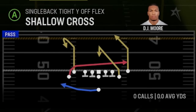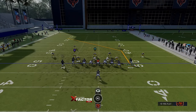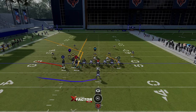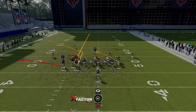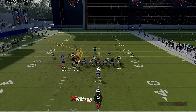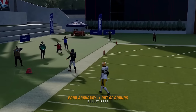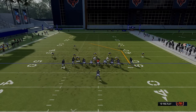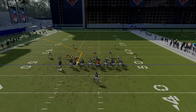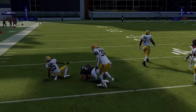Against cover two zone, I motion him over, put the Y receiver on a streak to pull back the safety, and the X on a flat to pull the cornerback down. I'm really shooting for the B receiver. I don't need the tight end or running back because I have my check down on the X route. Against cover three and cover four, the flat route works even better because they drop back. Any zone other than hard flats — and if I get my opponent to hard flat because of that, it just makes the B route get open even more.